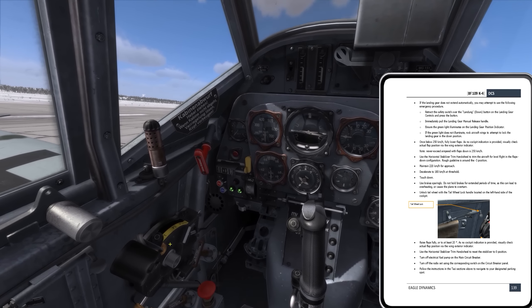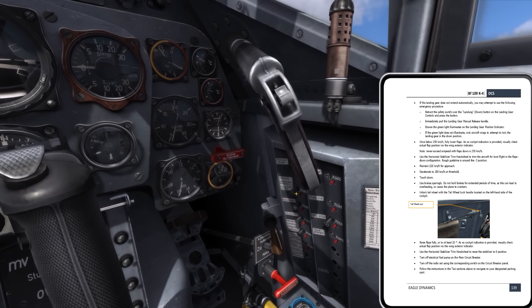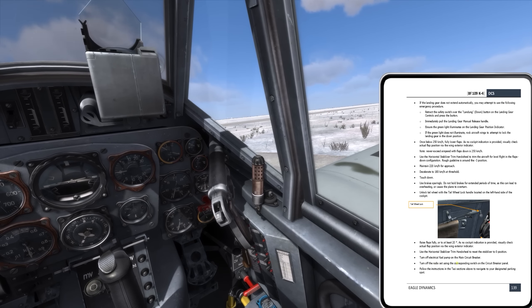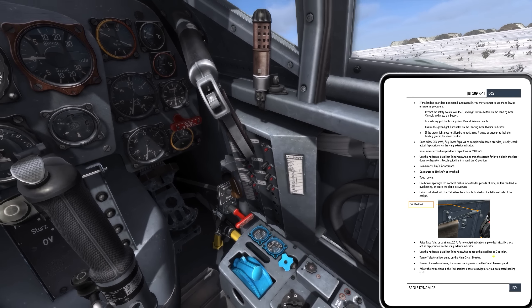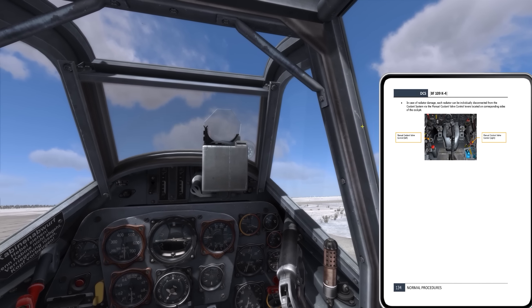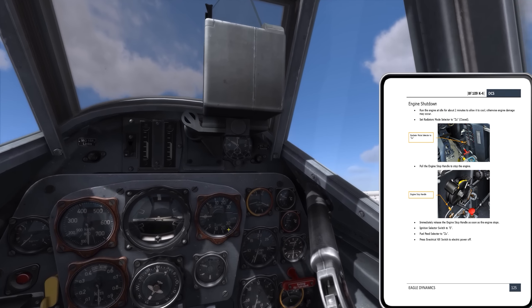On to taxi — retracting flaps. I need to pay attention to my path down the runway. I don't need to exit this fast. I'll just park it right here on the runway since there's a taxiway back into the aircraft revetments nearby. I'll stop here and go through the engine shutdown.